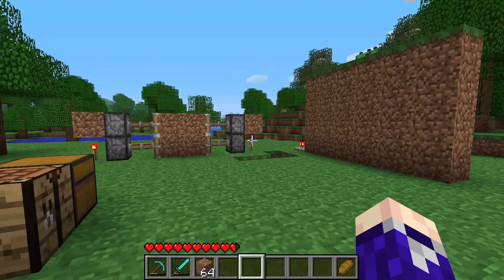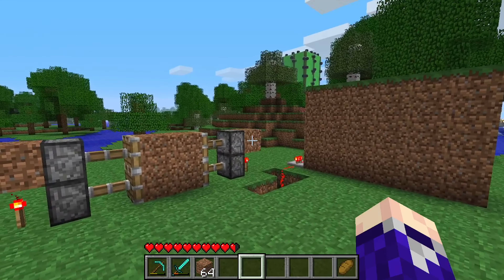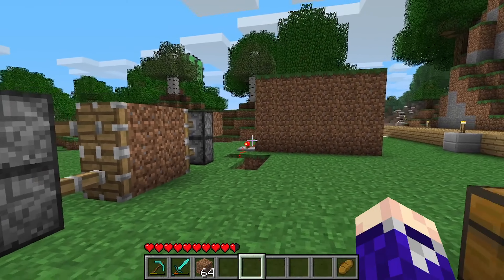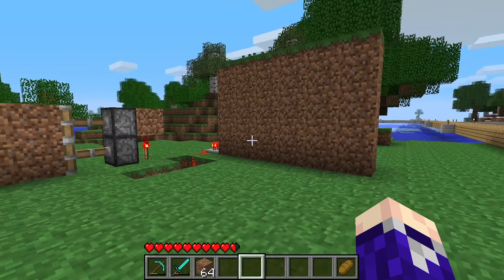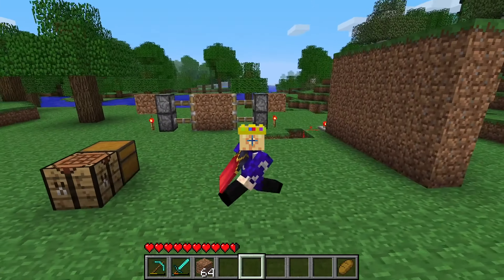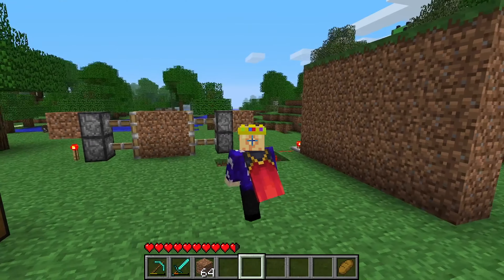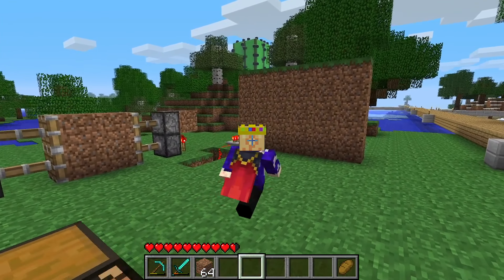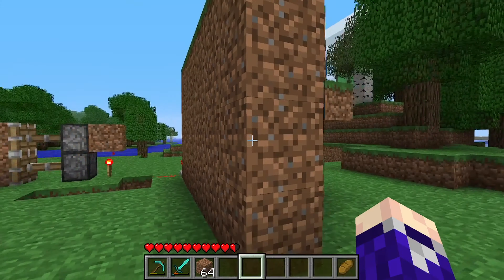First I want to show off this door design, which some keen-eyed viewers might have seen in some of the other episodes. This is a sort of hidden piston door that you can completely hide with no indication of an entrance. Etho's Lab came up with this some years ago, and I'll link the video in the description so you guys can check out the original.